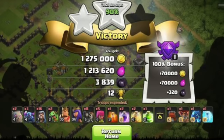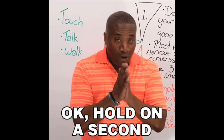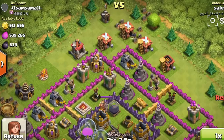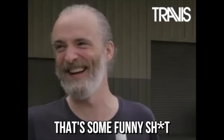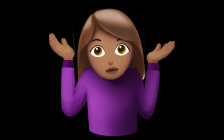Nowadays, finding a base with over a million of each resource is easy if you're in the correct league — some people are finding two million of each. But I remember playing years ago and the loot we're able to find nowadays is crazy. Finding 500k of each in 2014, you're like, what in tarnation? It's pretty funny looking back at it now, but of course we didn't have upgrades costing 20 million gold or something, so it makes sense.